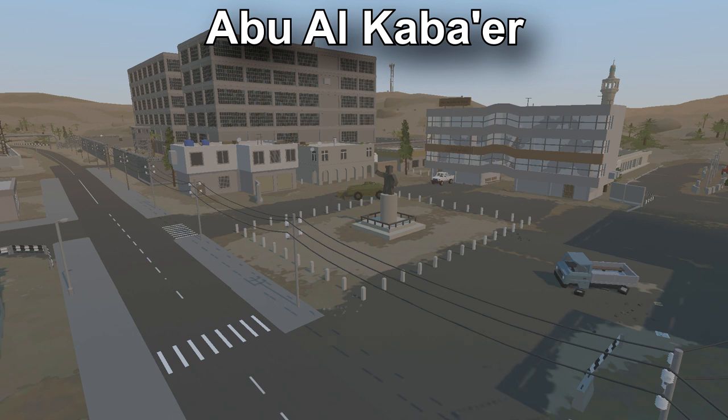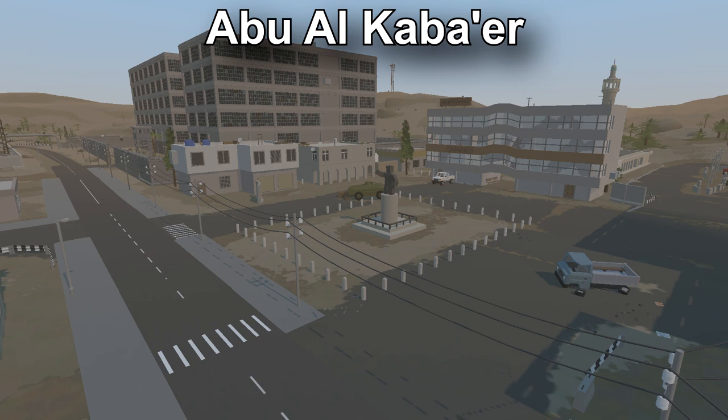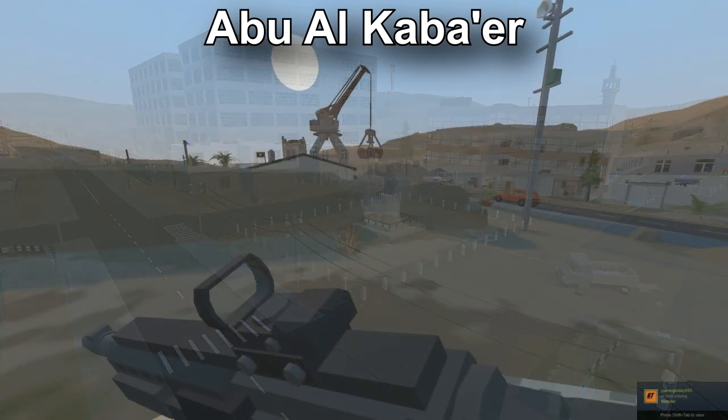A few examples of buildings able to be entered are the police stations, the steel refinery, the construction yard, and the hospital. On the first floor it's quite simple — you can see the police station spawns your police items, your steel refinery spawns your basic construction items, your construction yard again spawns construction items, and the hospital spawns your medical items.